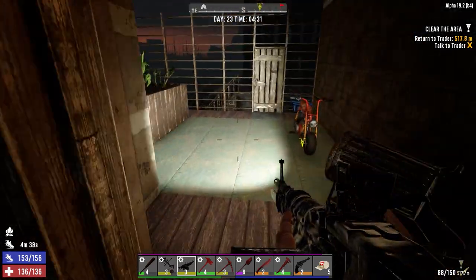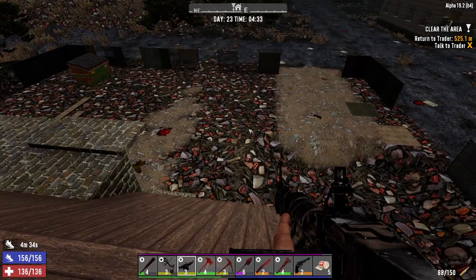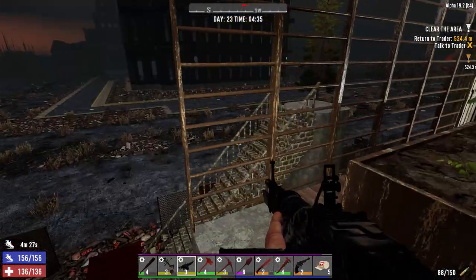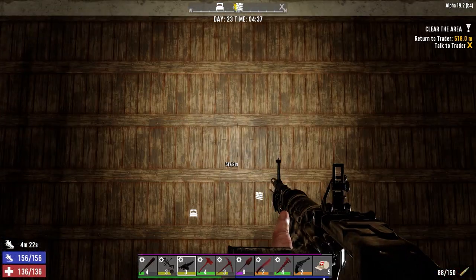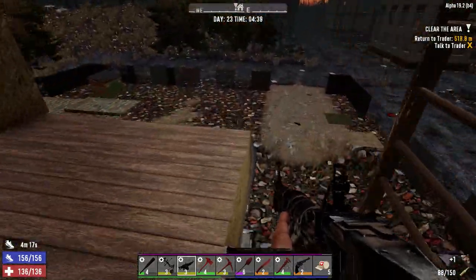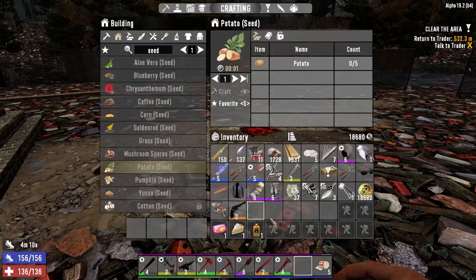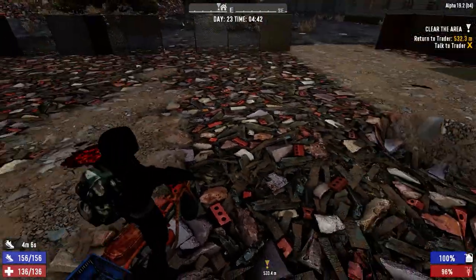We're going to make our way to the first trader today. Turn in the quest, find out what he's got because we haven't checked his inventory yet. Then we'll head over to the second trader. I might take a job from him — we'll see what he's got. Head over to the second trader, cash in that quest there, and see if there's anything more out west. I want to go hit up some buildings out there. There's a lot of great buildings not in our town, which is really unfortunate, but it lets us drive someplace and go do something. Got this guy all fueled — I didn't bring any gas with me, but we can always pick some up on the way.